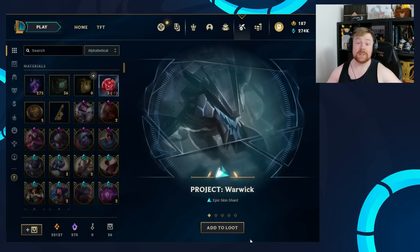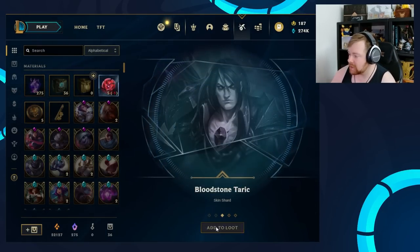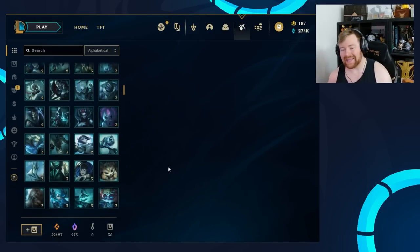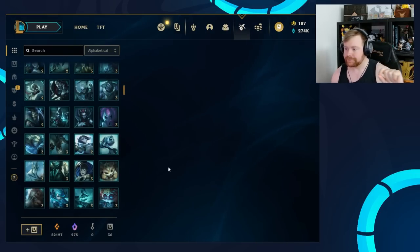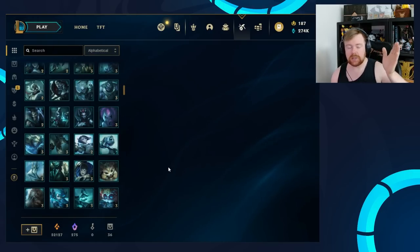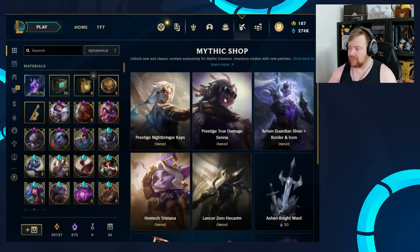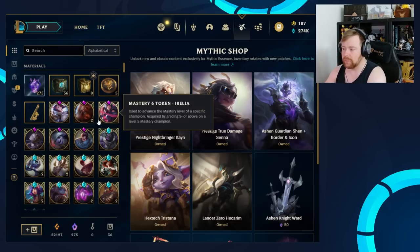Okay, we don't get a Grab Bag — see, I'm not hacking. Project Warwick, Cosmic Reaver Kassadin, Bloodstone Taric, Fnatic Gragas, and Steel Legion Lux. Someone asked: did they remove Prestige from rerolls? No and yes. Before, you could reroll for brand new Mythic and Prestige skins straight away, but they got rid of that because they don't like fun apparently. But you can still reroll for them — it's only when they're about three months old. The benefit of getting Prestige through the point system or Ashen Guardian through Mythic Essence is you get the border and the icon. If you reroll for them three months down the line, you do not get the border or the icon — that's the only real big difference.